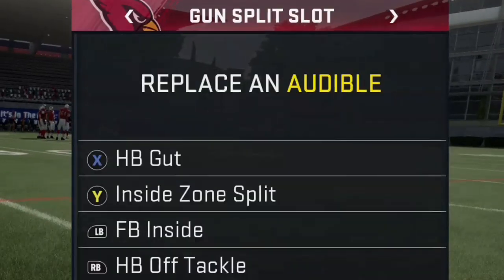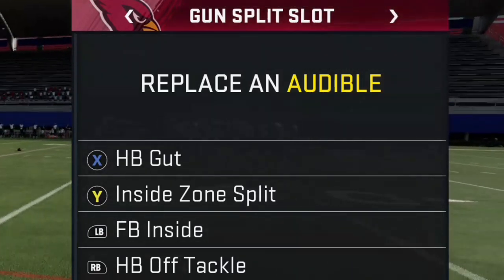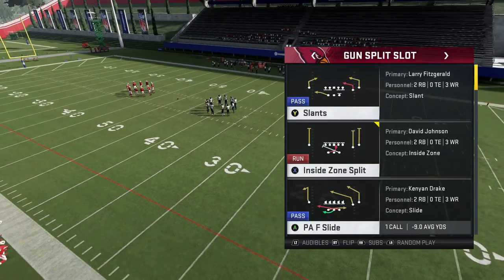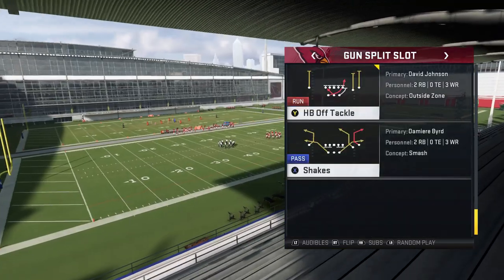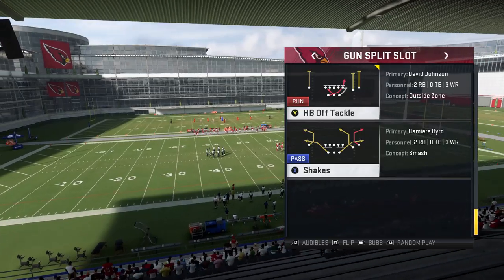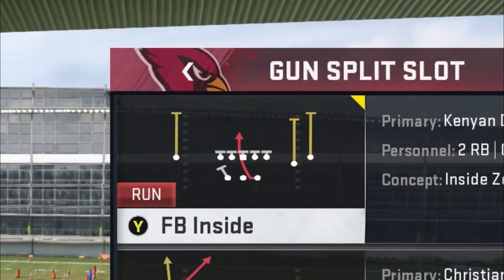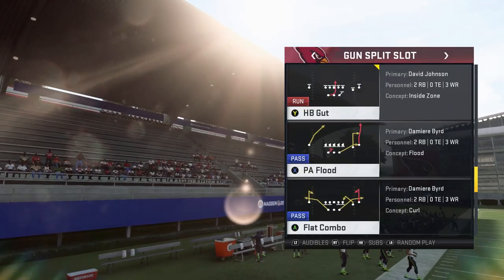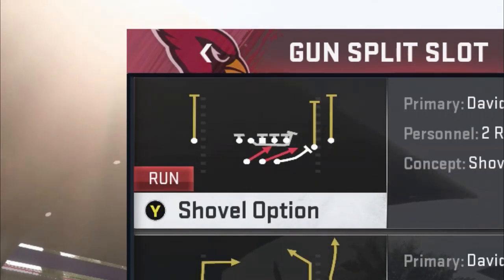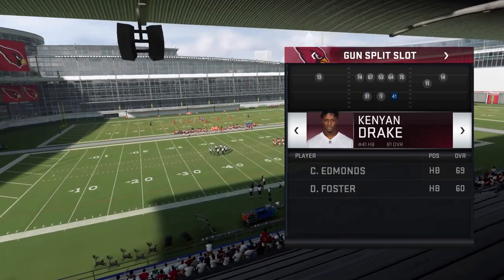I have my audible set already with all four plays I'd typically cycle through. You have the inside zone, the halfback off tackle — essentially a sweep, the same one that's in the Patriots playbook and really effective — the fullback inside, one of my personal favorites, and the halfback gut which is decent. The last play, which I didn't put in the audibles because I'm starting with it, is the shovel option.